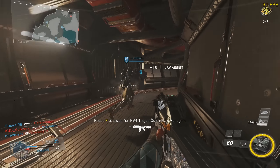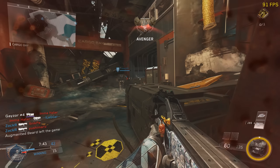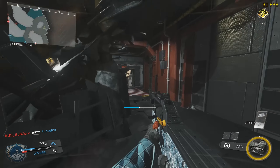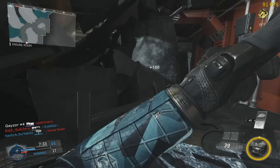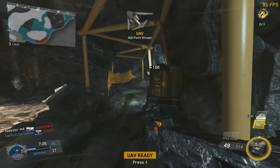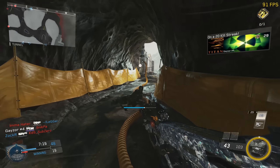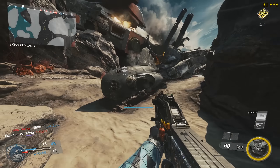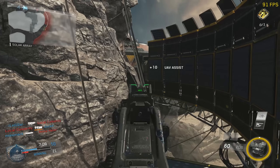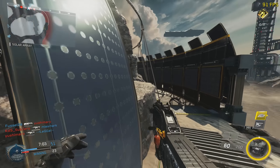Ensuite on a la Karma 45. C'est un peu particulier — c'est le Vecteur en fait. Elle est marrante parce qu'elle a deux chargeurs. Si vous videz plus d'un chargeur complet, vous êtes obligé de recharger les deux en même temps, ce qui prend plus de temps. Par contre, si vous tuez un ennemi avec la moitié du chargeur, vous rechargez uniquement un des deux, et ça va beaucoup plus vite — quasiment instantanément. Le seul problème, c'est qu'elle a une cadence de tir un peu faible et un recul un peu élevé. Je n'ai pas trop aimé celle-là.